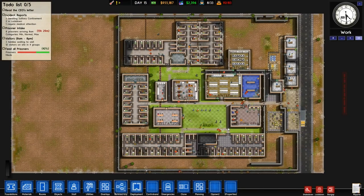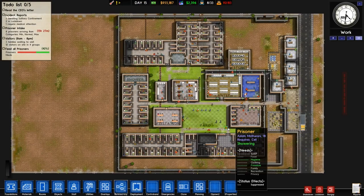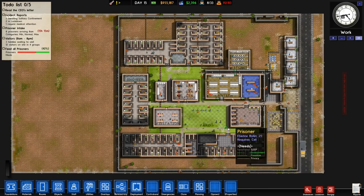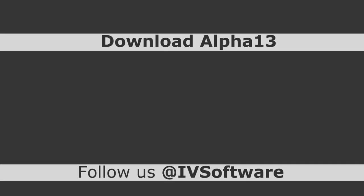I think these are game-changing features. Escape tunnels force you to rethink the design of your prison, and the policy table gives you all kinds of new options. It's slightly disappointing we weren't able to put in the detection method in time, but that's something to look forward to — next alpha. If you haven't already got involved, you can buy Prison Architect on Steam or at prison-architect.com. If you're already in the alpha, we hope you enjoy the update for Alpha 13 — get in touch in the forums and let us know what you think.